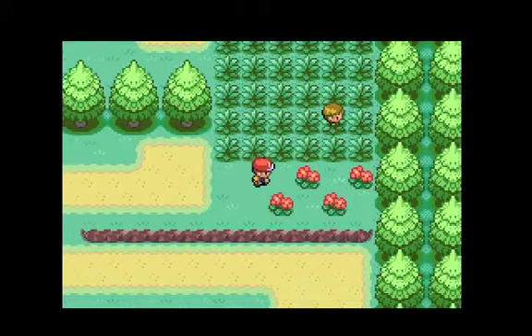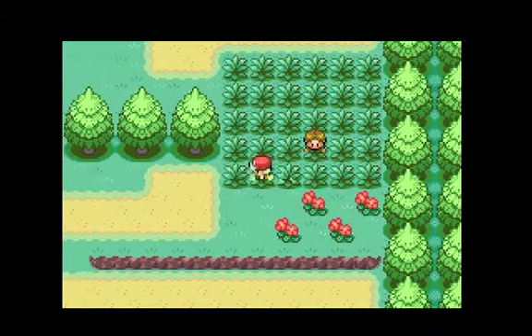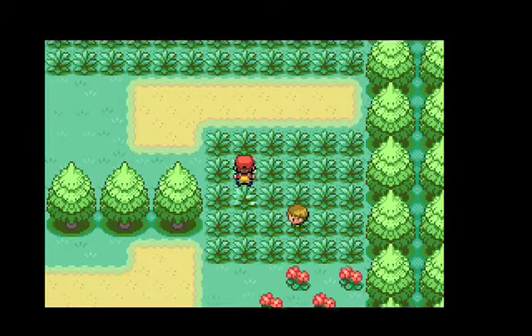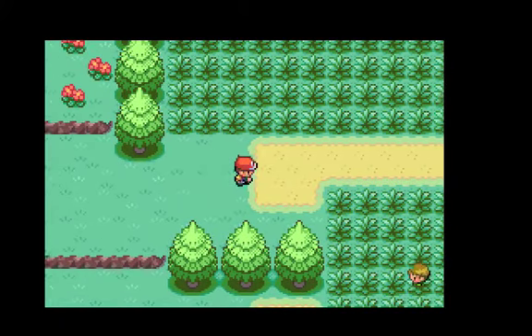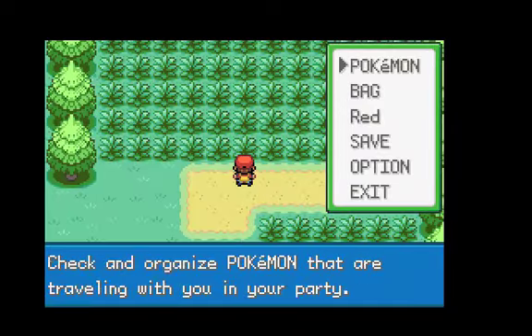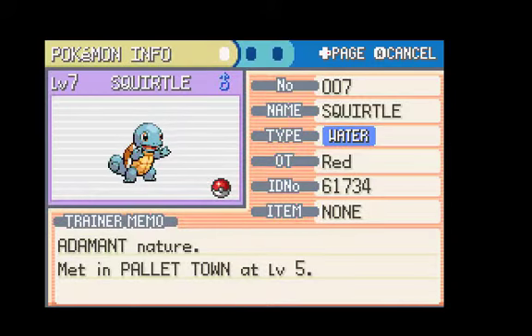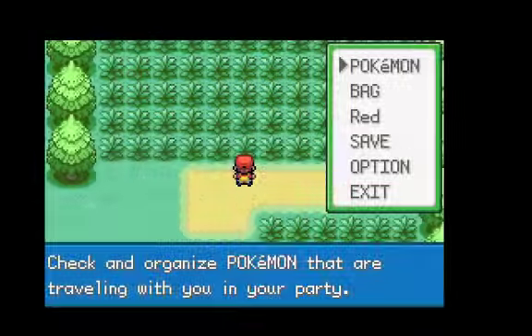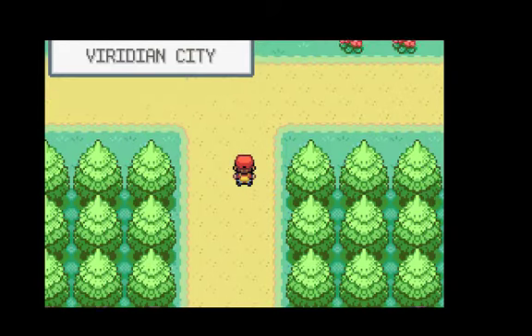Here's another person. You can use the ledges to get down faster and avoid the grass in this area. In that battle, Squirtle leveled up to level 7 and also learned a new move — Bubble. It's a Water type. It's not a very good move, but it's a good early move, especially for the upcoming gym.